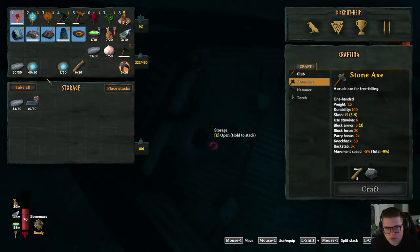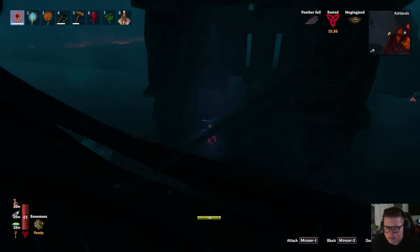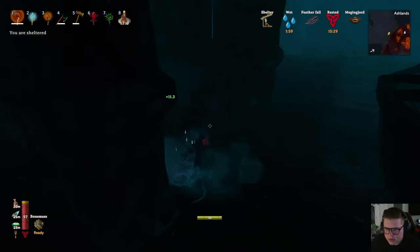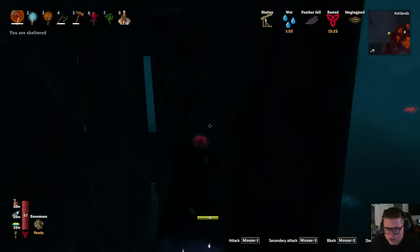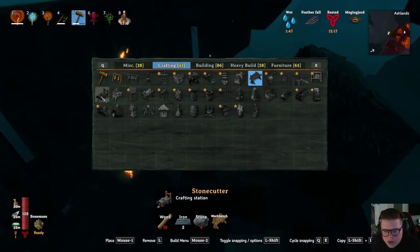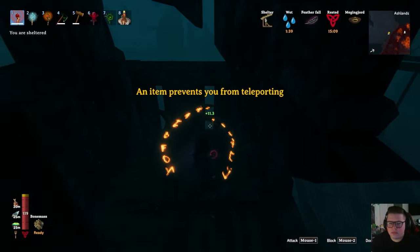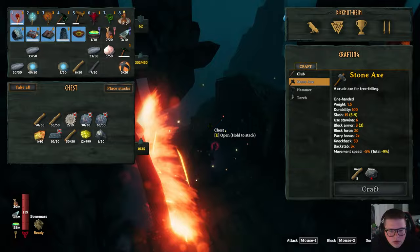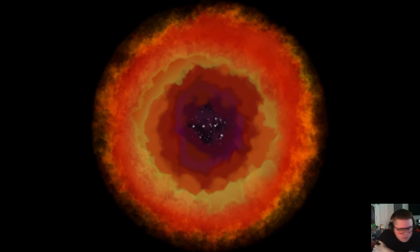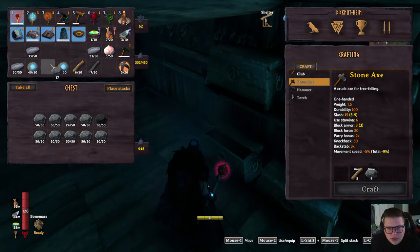Look — iron! I swear I thought I brought some with me. Let's make it back upstairs. I hate this place at night — it gets so dark. Now that we have our iron, stone cutter: we need wood and stone. I need more wood and more stone. I can grab that. We need to grab a little bit of stone — so let's go ahead and grab that, and we should be all set. We only need just a little bit.